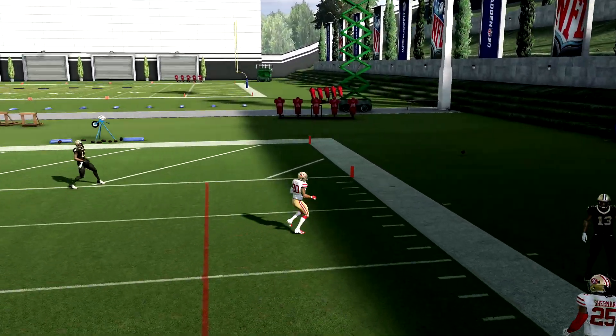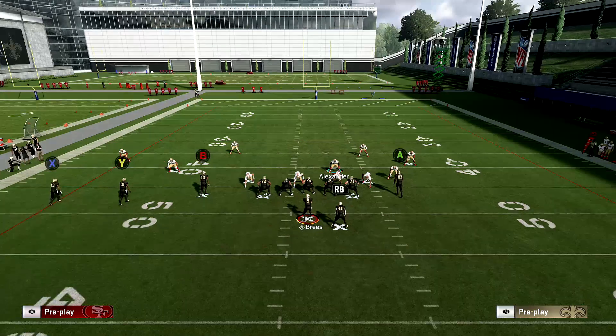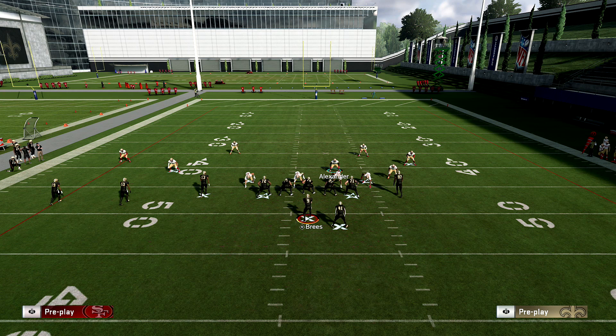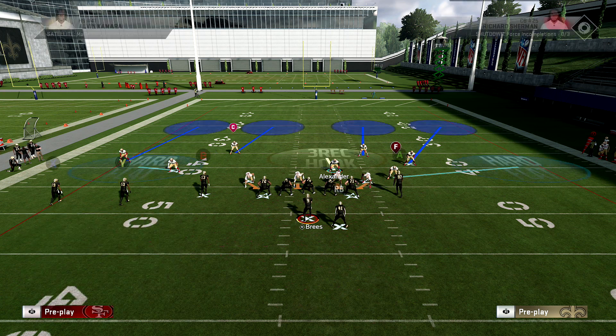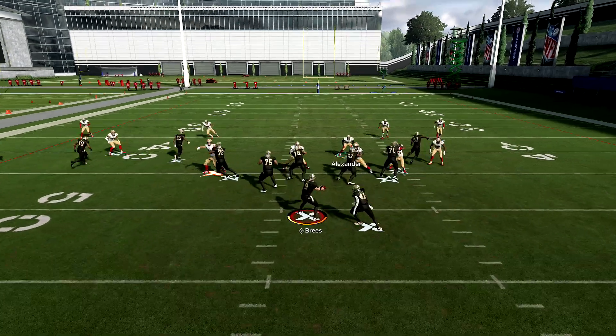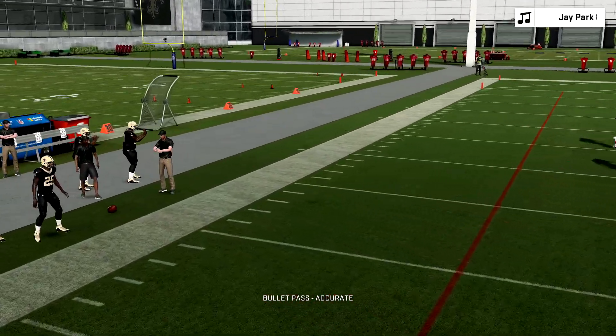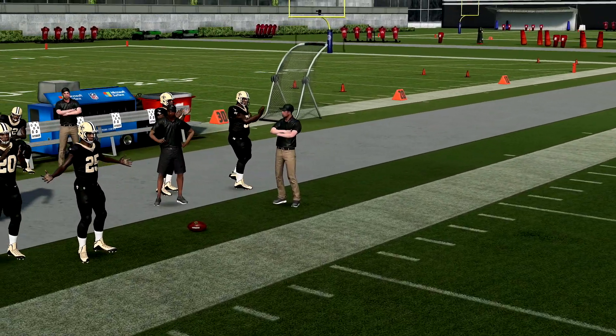Let me show you what I mean. Let's say they're going to throw a quick out route against our cover four. You don't base align because you want your people where they're at, then we're going to shade underneath and play the sticks. We have our cover four shell doing its work. Say you're going to hit this out route quick — boom, we've got someone there to be in the way.